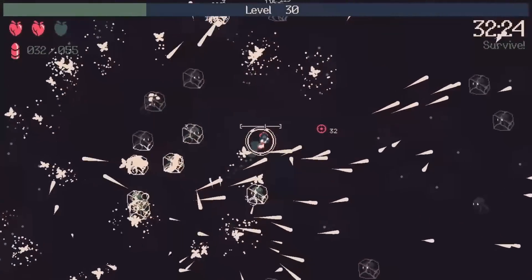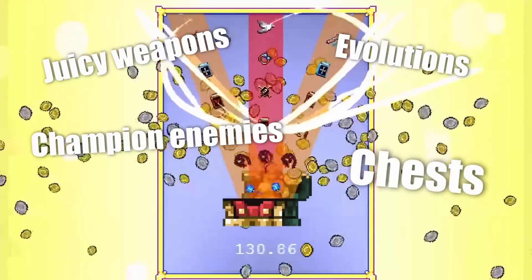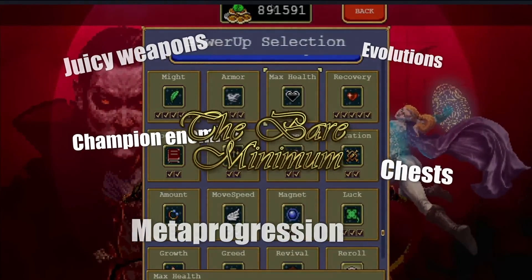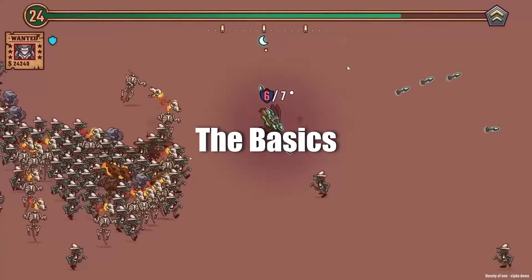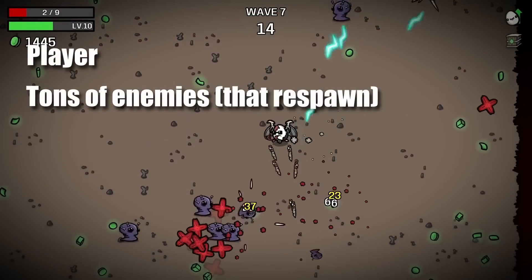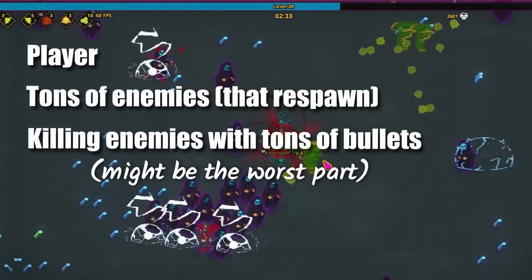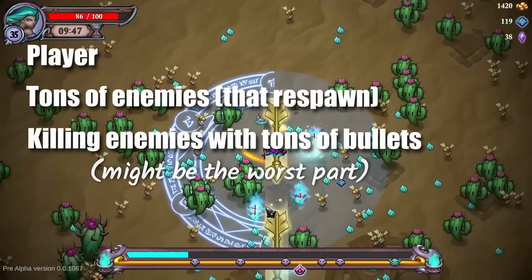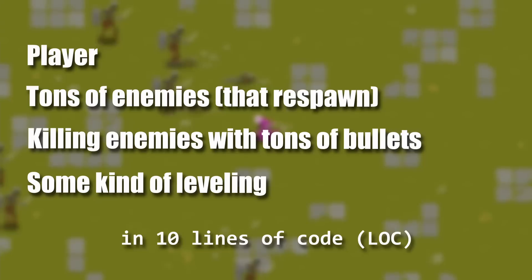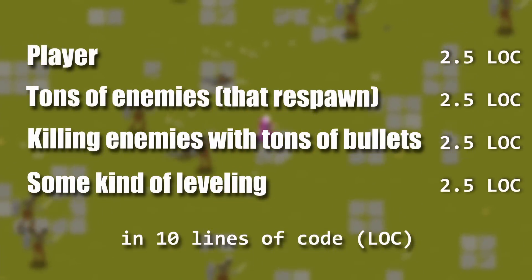A good Vampire Survivors-like needs a few things: juicy weapons, evolutions, champion enemies, chests of course, and meta progression. But on this channel, we aim for the bare minimum. So let's get the basics in first. We need a player, we need tons of enemies and they need to respawn, and then we need to kill those enemies with tons of bullets. We also need some kind of leveling. So if we count this all together, we have two and a half lines for each feature.